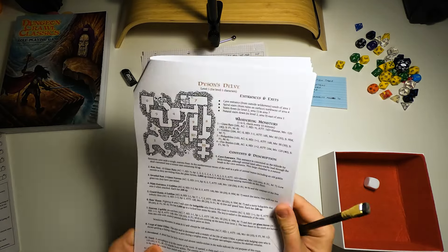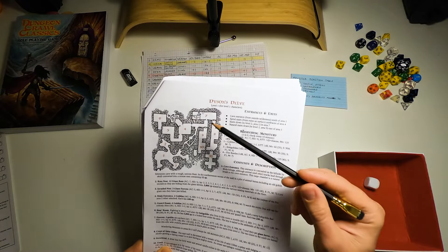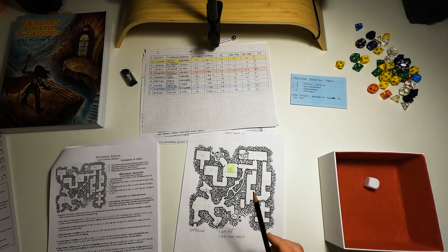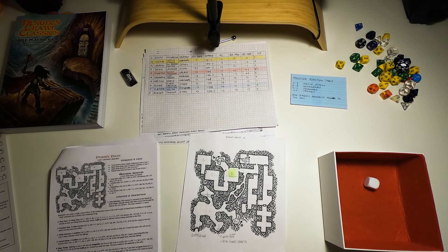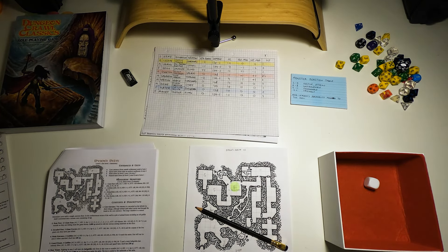If we have a look at the description for room seven — there are stairs down to the next level. Two goblin rat catchers and their pet giant ferret are coming up the stairs from level two. The two doors to the south are barred from this side with crudely painted skulls in black paint on them — maybe suggesting what's to come down south. So we've got two goblin rat catchers and their pet giant ferret that they used to catch rats with.